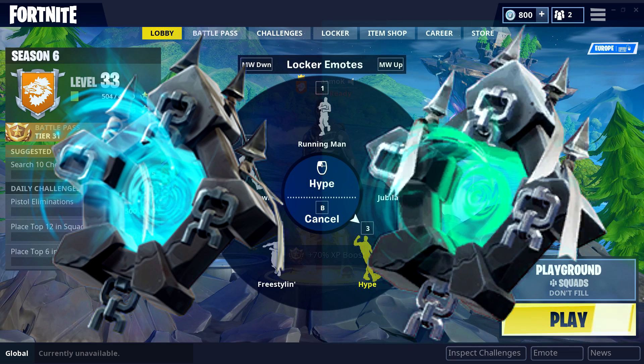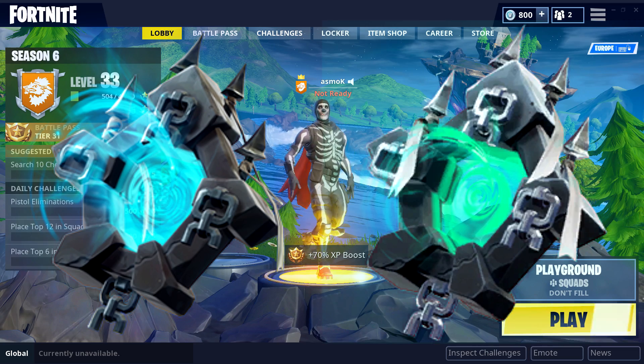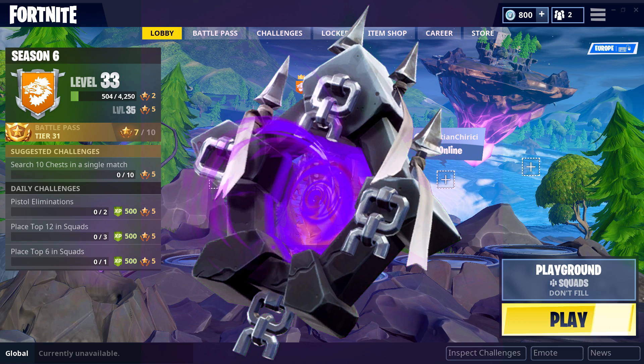Upon completion you unlock the Ghost Portal back bling, which can be customized in blue or green color. For those who previously owned the Schooltrooper from Fortnitemares 2017, you can also use an exclusive purple variant of the back bling.